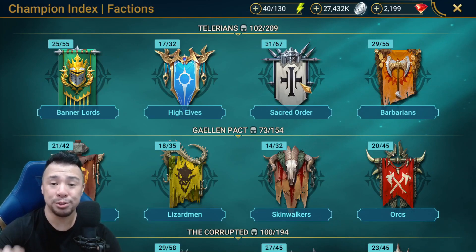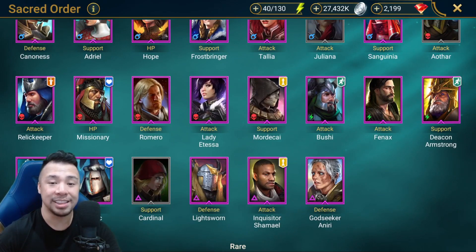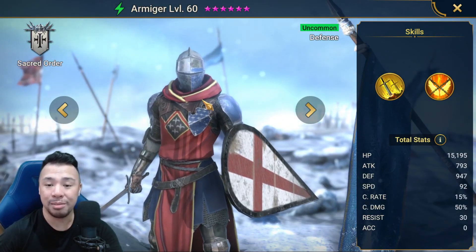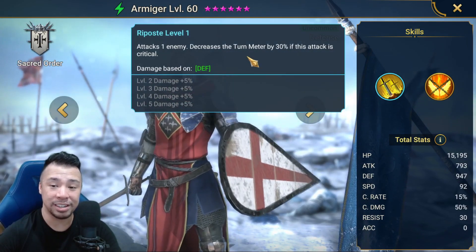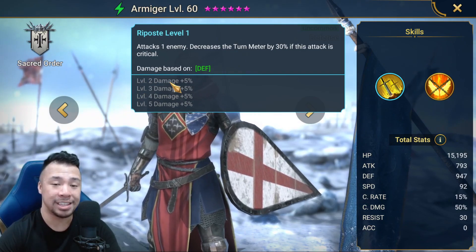Number two: there are some champions that, while they do not place any debuffs on your opponent, still need accuracy. That is the case with Armiger, one of the most popular uncommon champions in the game. He has decreased turn meter on his A1, which does not technically show up as a debuff, but it requires accuracy to land.